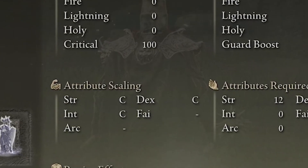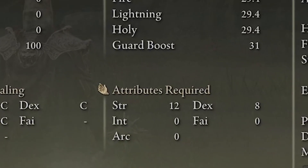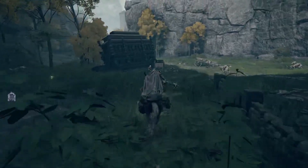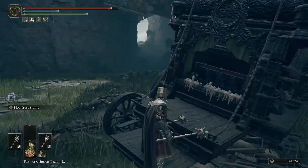The attribute scaling for this weapon is Strength, Intellect, and Dexterity, all with a C scaling, and then your attributes needed for this weapon are going to be 12 Strength and 8 Dexterity. To find this weapon you're going to ride down to the broken down carriage in Weeping Peninsula right after the Bridge of Sacrifice and it will be in the back of the carriage waiting for you.